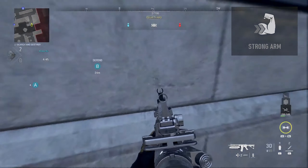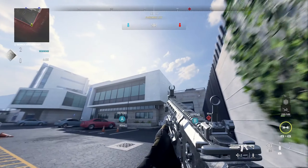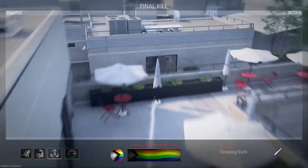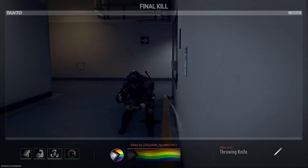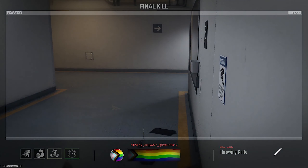For the final camper spot, you'll need Strong Arm for this as well, and it's going to take out anybody sitting in that hallway. Wedge yourself into this corner and line up your throwing knife as Epic is doing here, then just let it fly if you know somebody's there.